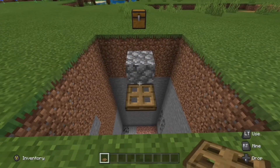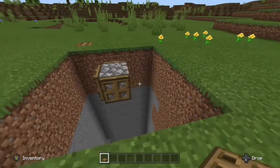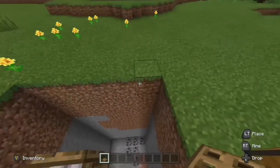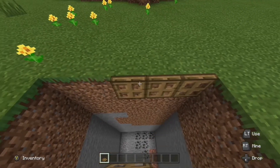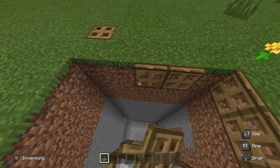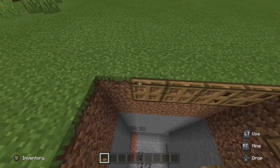Now place a trapdoor on each side of the block we put in the middle. Then place a trapdoor on each of the blocks around the outside of the hole. Mobs think trapdoors are solid blocks, so they'll walk on top of them trying to get to the turtle eggs, but instead they'll fall through the middle.